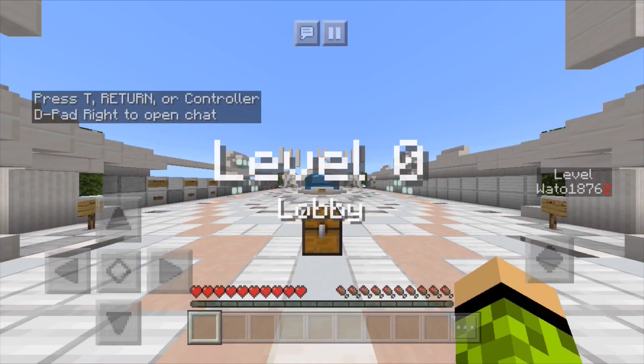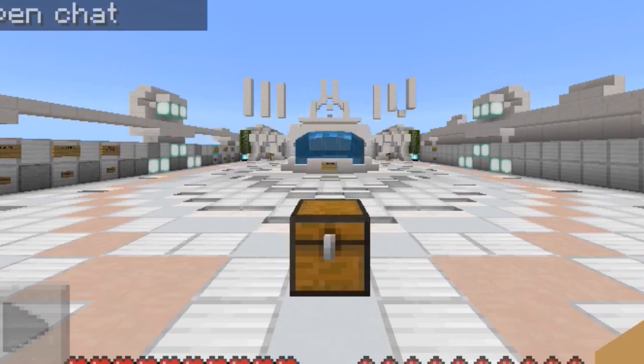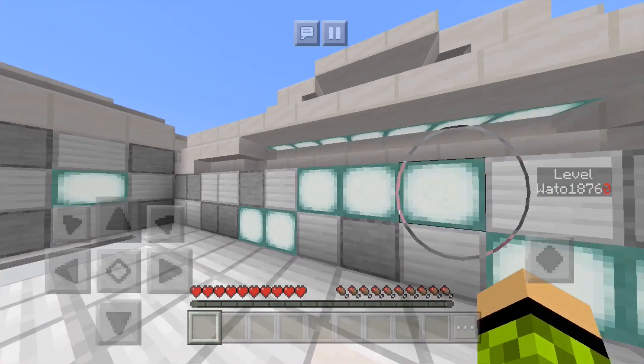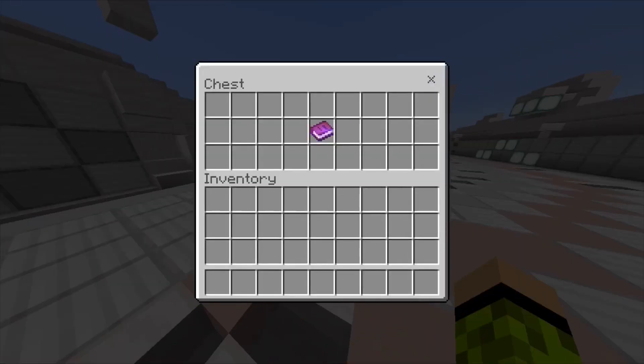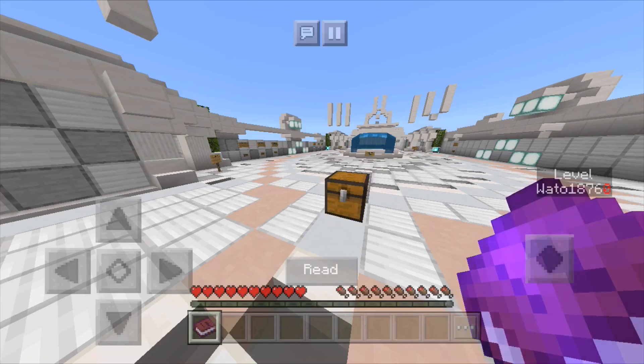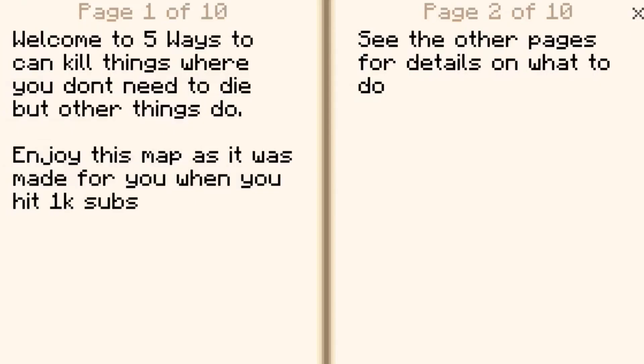Hey guys, welcome back, it's WadaWadeSam6 here and today we're here with a map called 'Five Ways to Kill Things.' This is a fan-made map and I think it's gonna be really cool. Here's a book — welcome. It is made by Mexna.